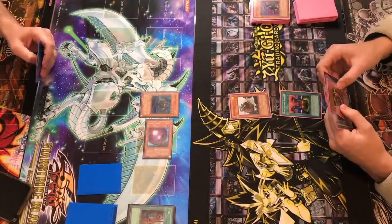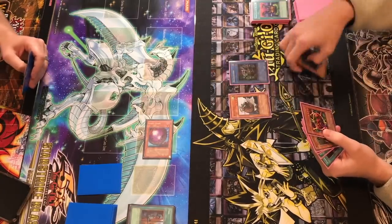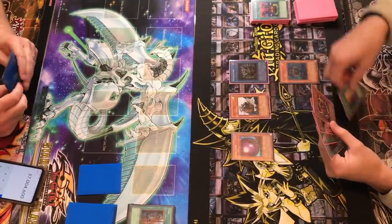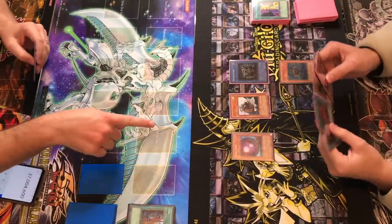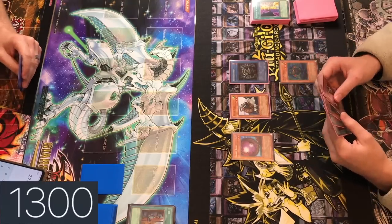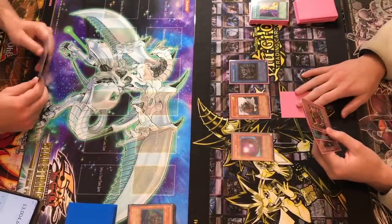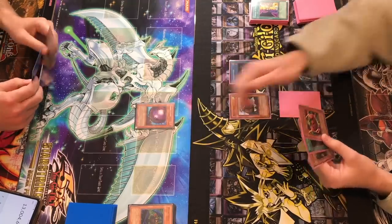You should read our Ninja. Relinquish. Take your Maha Vailo. I'm gonna activate Change of Heart — 2,950. Change it to attack mode. Attack for a thousand — that's a thousand so I take a thousand. Attack for 1,400. Attack for 1,550. Space the Vailo. And then I will set one, end my turn.